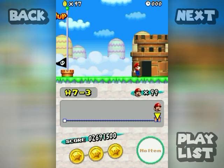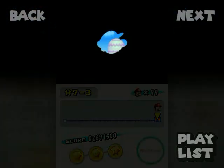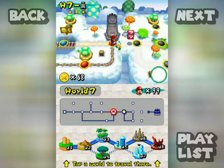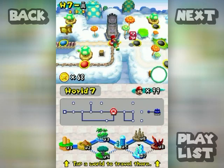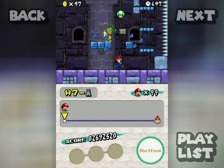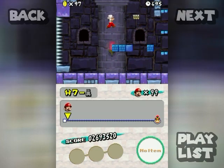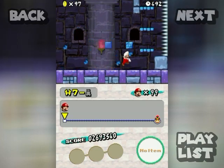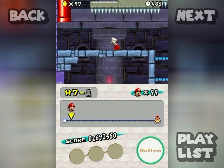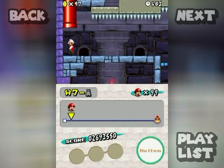And there we go. I think I'll do one more level — it's a tower, no secret exits, should go pretty smoothly. So here we go, Seven Ash Tower. Those spikes look a lot more threatening than they actually are.